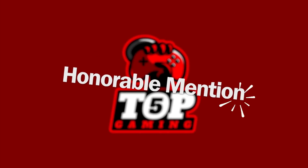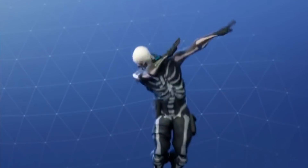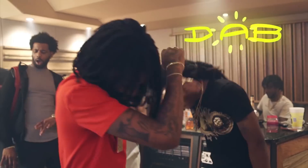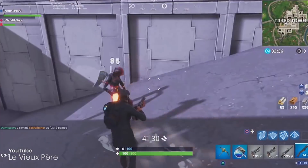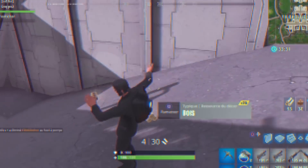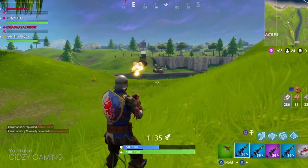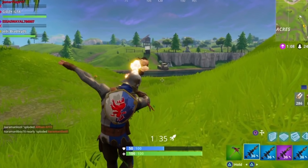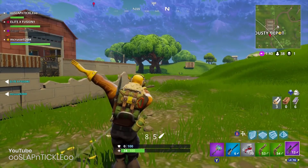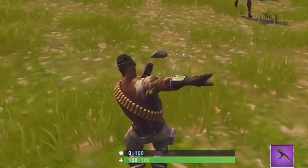For the honorable mentions, we've got the Dab. We couldn't have a list like this without giving a special mention to the OG dab emote. The dab stormed through the internet and Fortnite had to get in on the action too — they even added a second one with music called the Infinite Dab. It's not the best dodging emote in the world, but you can't resist the temptation to pull out a dab and style on your enemy. Performing either of these two will push your head to one side, easily causing an opponent to miss, although it doesn't really move the body at all, so you're still a pretty easy target. This is the type of move you don't want to be standing still doing for too long — just a quick dab mid-battle to dodge a headshot, then back into the action, and then maybe the Infinite Dab after just to rub it in.